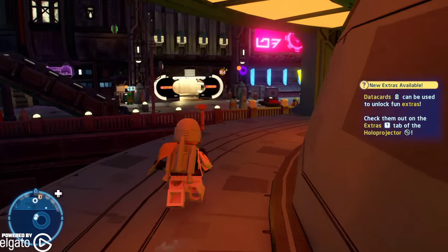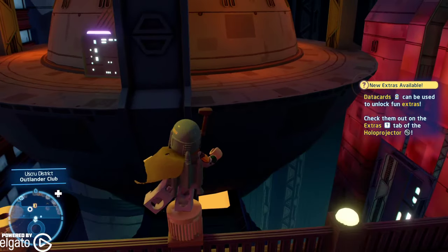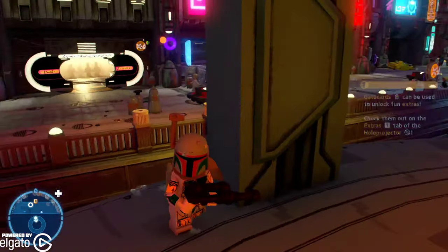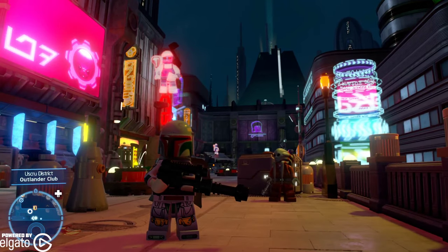You can do these in any order, but that's the order I chose. Interesting — you can jump onto here and it lets you jump over. So you don't actually need Boba Fett, but why would you use anybody but Boba Fett?